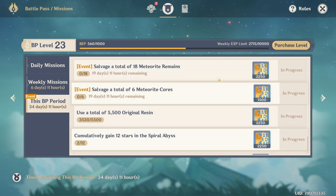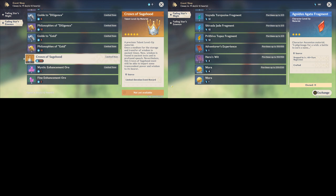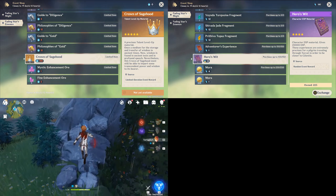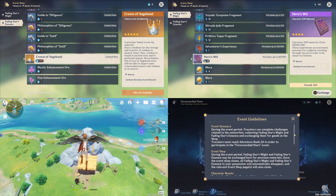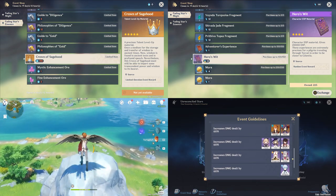The battle pass also has additional easy-to-complete missions tied to this event. To quickly summarize: there are two event shops — focus on getting all Crowns of Sagehood first since it's a crucial resource for leveling character talents and not available anywhere else. Redeem your fading stars might only for Hero's Wits, as they are the most efficient and valuable option. Once the final co-op event is available, spend your resin on that one only to get those precious Crowns of Sagehood. If the developers haven't fixed the bug yet, collect fallen meteorite shards without teleporting from the area after completing the task to earn more fading stars might. Finally, take notice of the characters who receive huge damage boosts for the special encounters and use them to your advantage, especially in solo mode.